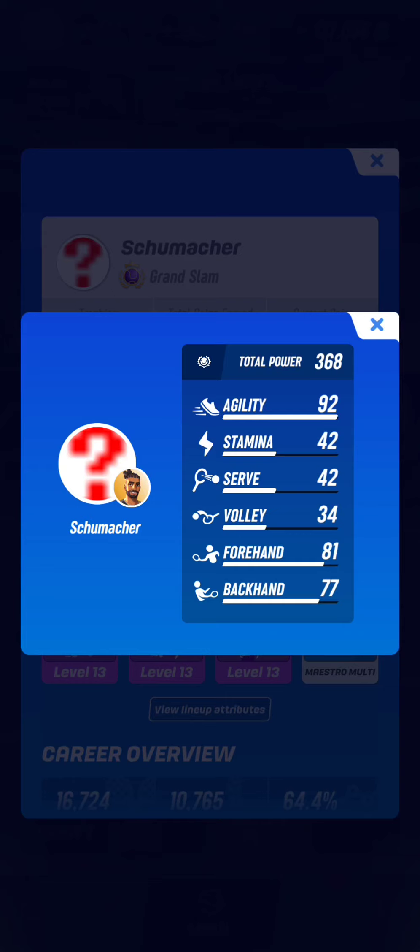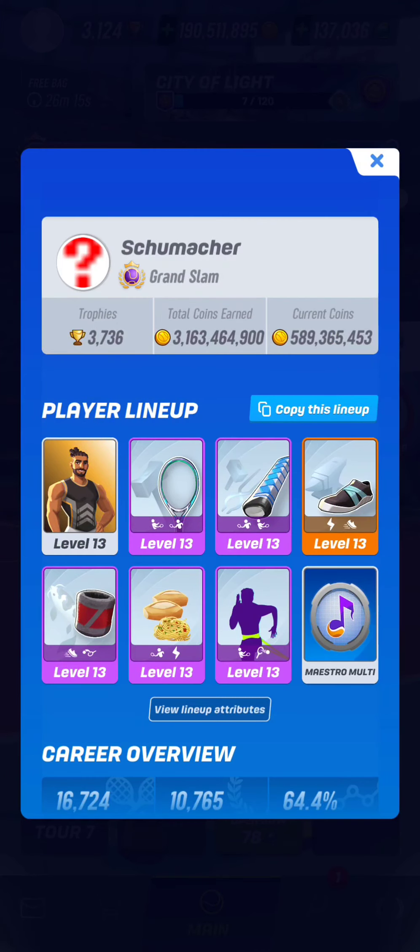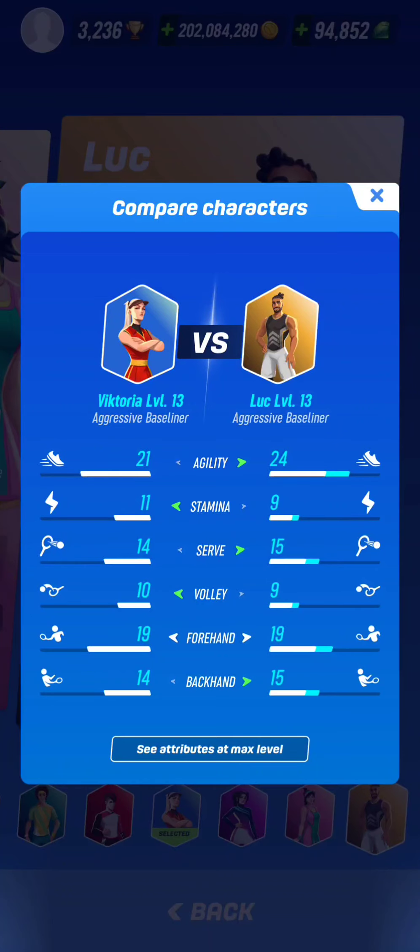As you can see, Luke has all maxed out cards for this aggressive baseliner build. For this match, my total power was 353 as you have seen on the lineup screen shown at the beginning of the video. The powerful Luke had 368, so 15 more total power points. All stats of this Luke are maxed thanks to 1113 cards.